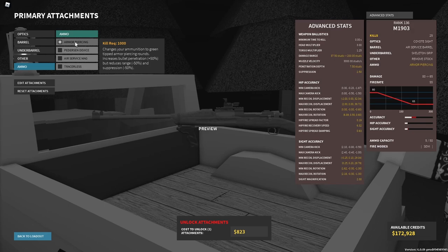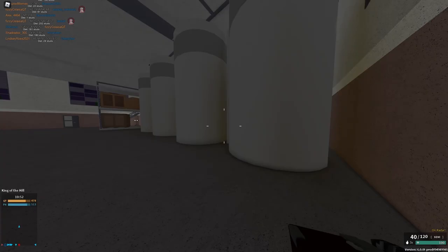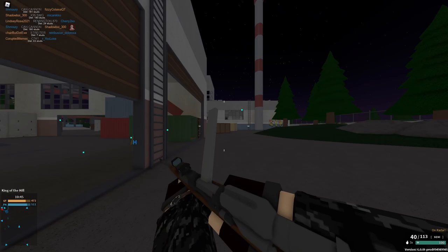It does have AP for 7.5 studs of pen which is cool, but you only get a 40 stud torso kill range — I don't really recommend that. You also have the Peterson device which allows you to essentially get a really weird DMR. I kind of like it — it's not a great conversion but it does feel like it has a place in the game.